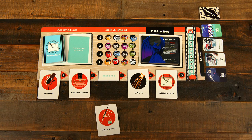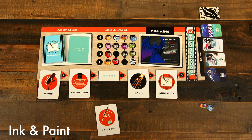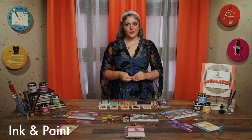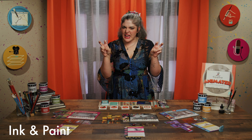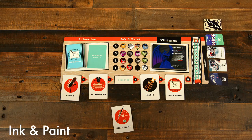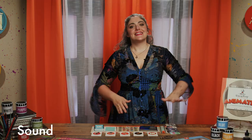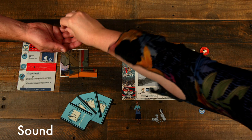Ink and Paint: this allows the active player to take paint tokens up to a total value of the action tile. Each row of tokens has a cost, which is the amount of value they must spend to take the token. Acquired tokens are placed above the player's action board and used to place characters and remove calamity at the end of their turn. After the paint tokens have been taken, remaining tokens in that column slide down to the empty space. Sound: this allows the active player to give or place their film's wooden token or tokens according to the value of the sound action tile, as explained on their action board. Tokens can't be used until they've been given.